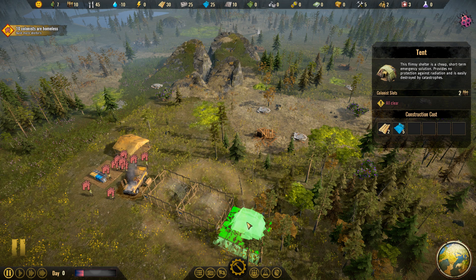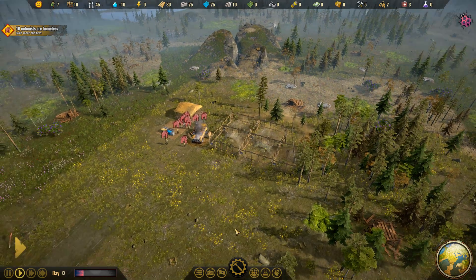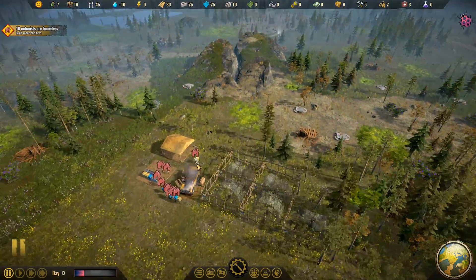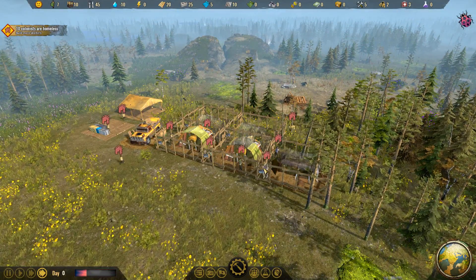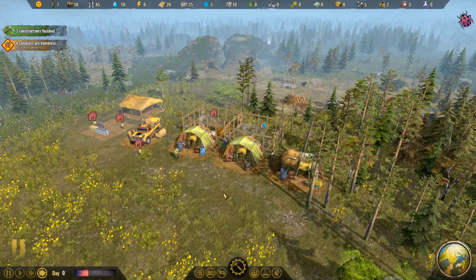Each one of these houses, I think, two people each, so we're going to need a total of five tents at the beginning of the game. Let's go to speed five — they're going to gather resources out of the stockpile, carry them to the construction zone, and the carriers will begin constructing the tents. You can see them materializing out of the ground. It's beautiful — and this is where they're going to stay overnight.